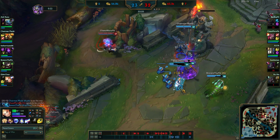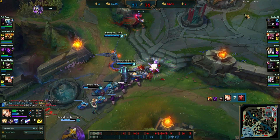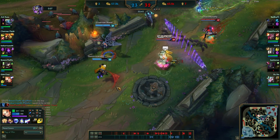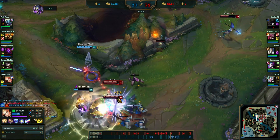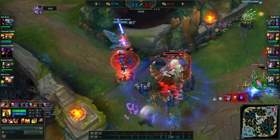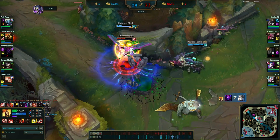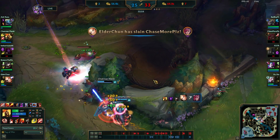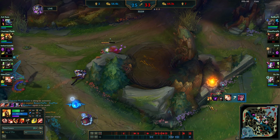We rush over to mid lane to defend these towers. They're not able to get this tower and I try to get a kill but can't quite get on to him. Kail is just such a threat right now - look at the damage she does. I drop my ult but here comes Kog'Maw coming back in. She drops her ult. I failed flash over the wall - I almost got away but that's ripped. It's kind of tough.